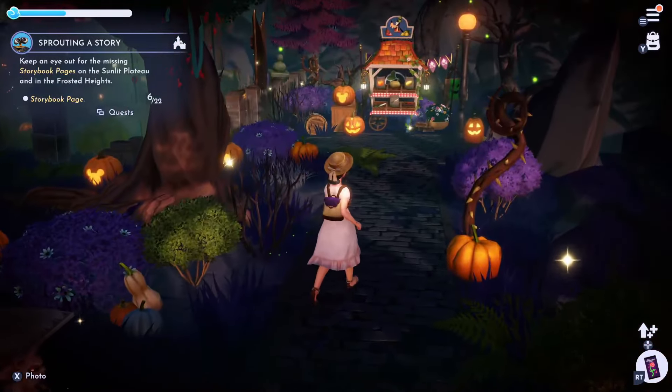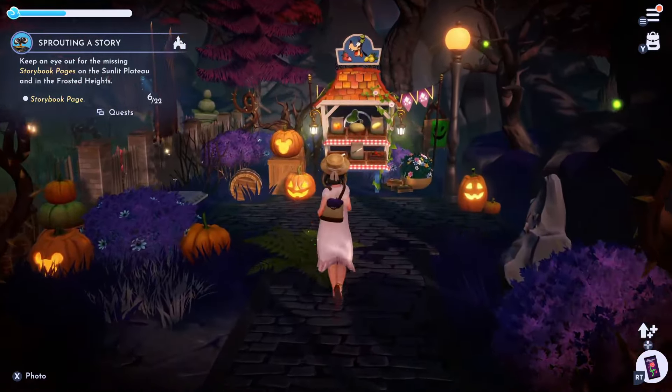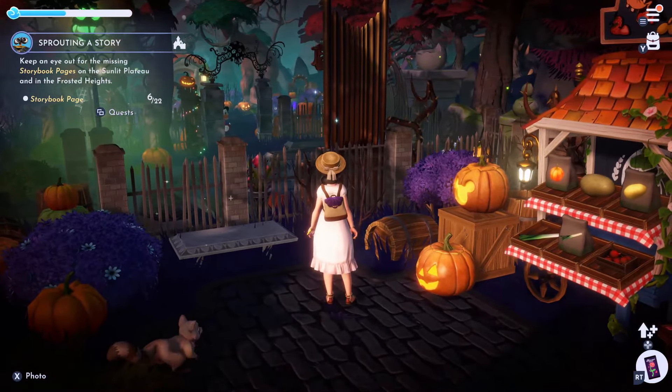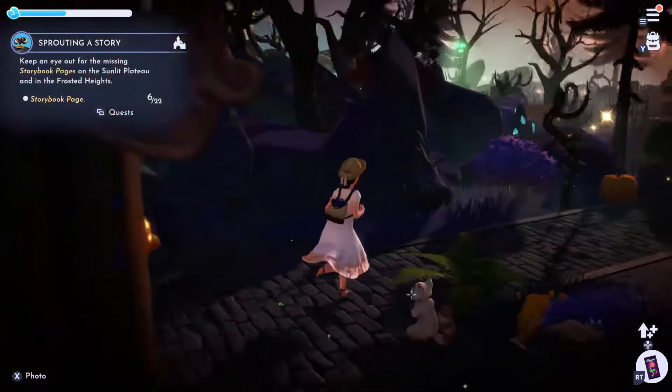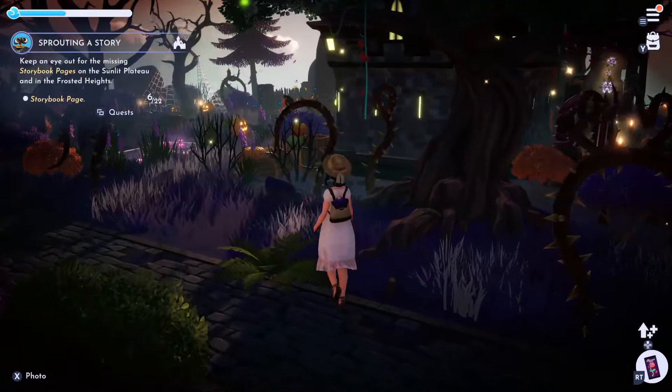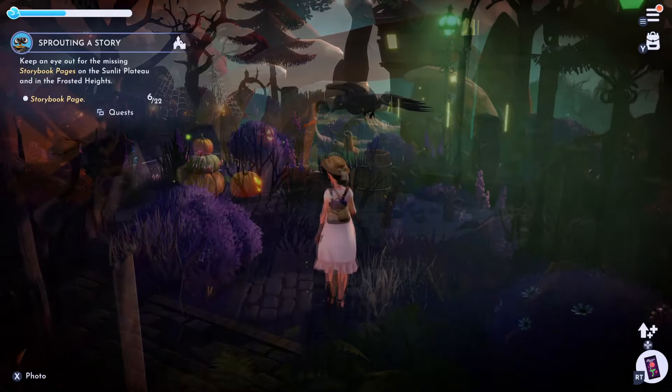Once we leave the graveyard we're heading towards the Sunlight Plateau, and this is a better look at Goofy's stall. I really wanted it to be simple and functional, so I did a cute little setup with pumpkin clutter and also a little sitting spot near it.